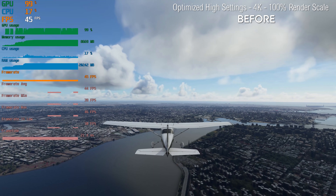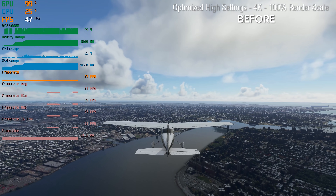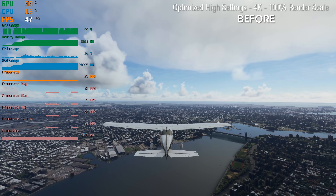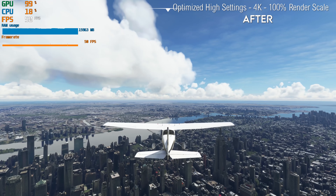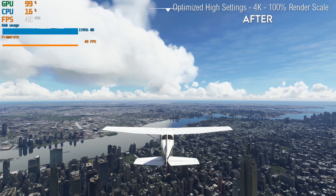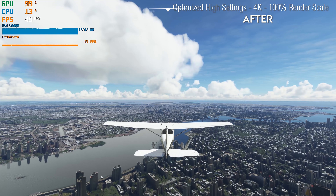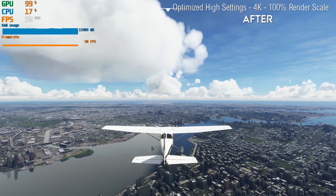I'd like to apologise for the inconsistencies on the graphs on the sides — these are from previous footage. On the after footage, the graph settings were slightly different. But hopefully overall it should still give you a bit of an impression of how much things have changed. We're on about 45 frames a second for optimised high settings at 100% render scale, whereas with SIM Update 5 we're closing in on 50 frames a second — around a 10% performance boost. You'll also notice a big difference in RAM usage: nearly 5GB less for the scene overall.